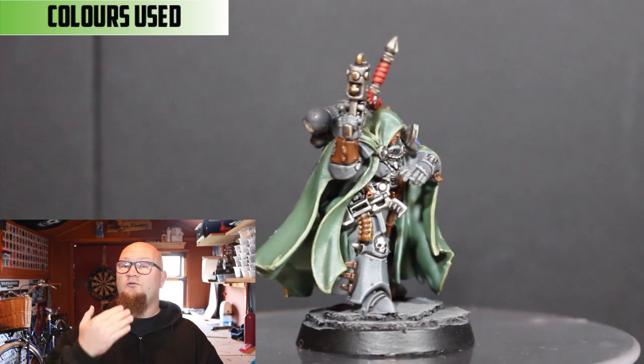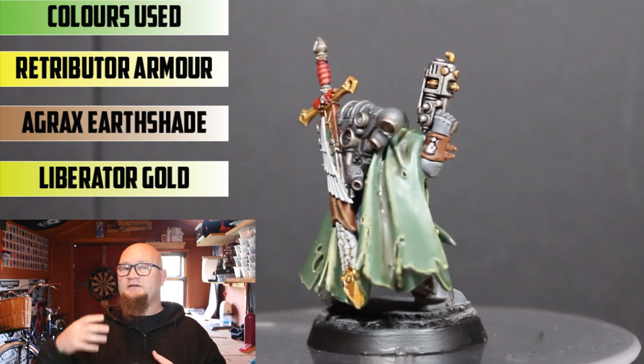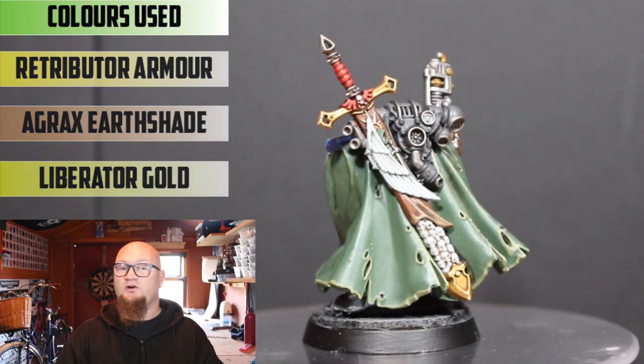For the gold it was the usual as well — Retributor Armour, Agrax Earthshade, and Liberator Gold. That's done mostly on the decorative parts of the sword and on the ammo, the bullets on his gun as well.